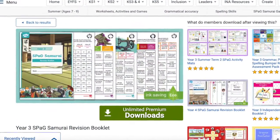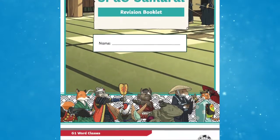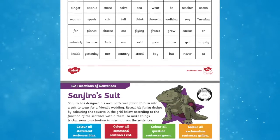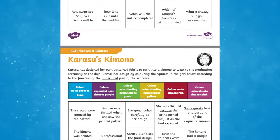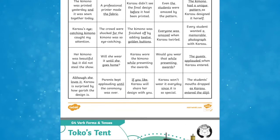Great to go alongside this is the Year 3 Spag Samurai revision booklet. This is a fantastic resource perfect for helping your Year 3 pupils to catch up with their knowledge of SPAG. This exciting activity pack covers all areas of the Year 3 SPAG curriculum with an activity for each area. It is ideal to use as a home learning or revision activity.